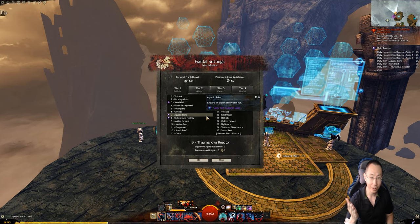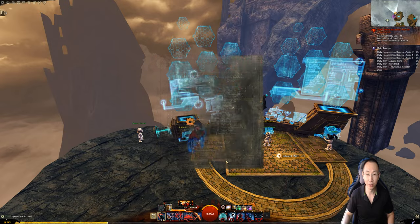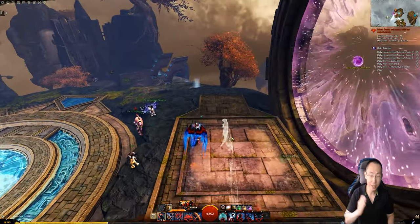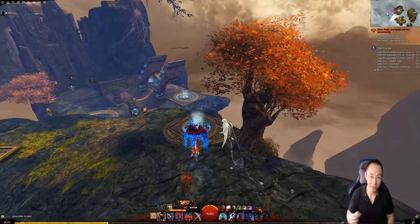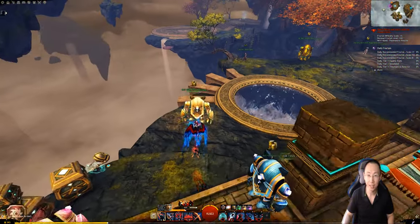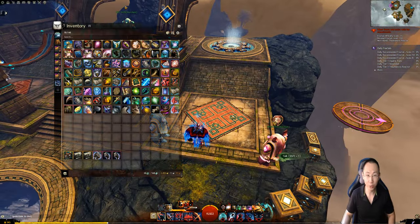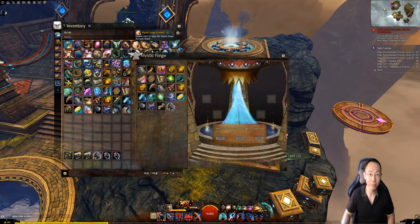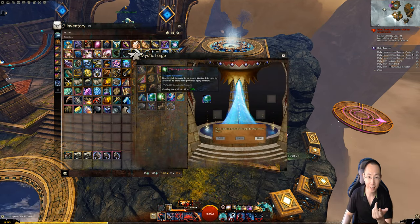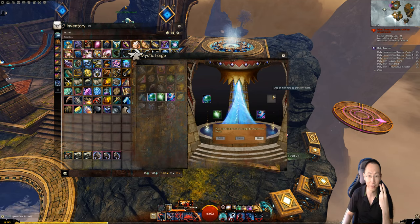In summary, you're going to get all of your trinkets within one month. For the rings, you can get three infusion slots instead of one for agony resistance. There is a recipe you can look up. Quickly, to show you what you need: a mystic forge, agonized essence, one agony infusion, a philosopher's stone, and your ring. This gives you an extra slot, so you will have two slots for agony infusions.